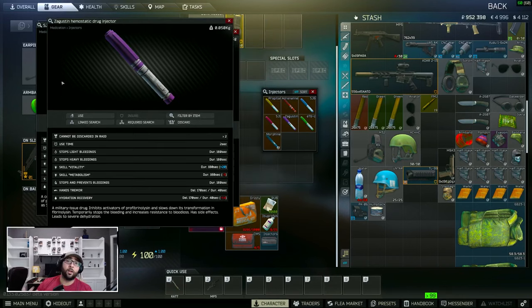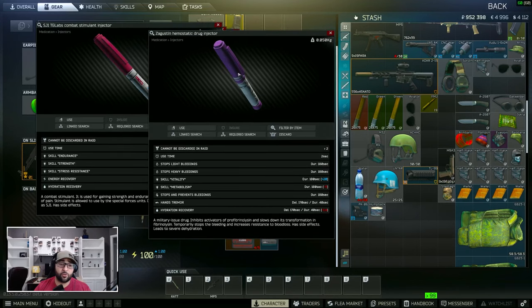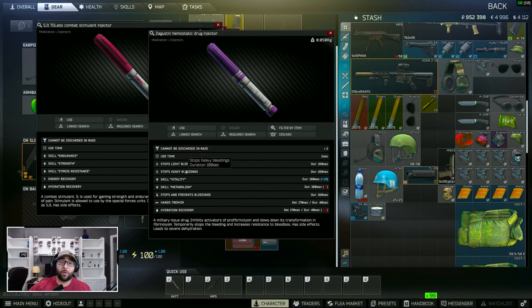One that I think is pretty overlooked is the Zagustan Hemostat Drug Injector. What this does is stop light bleeds and heavy bleeds, so you can actually pop it right before you get into a fight to stop bleeds. It's going to boost your vitality skill so you'll have a little bit more life for about 180 seconds. It takes a little bit of a hit on your metabolism, but it stops and prevents heavy bleeds — which is key when going into a fight, as your chance of preventing a bleed goes up a lot.